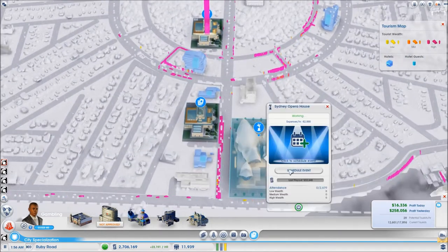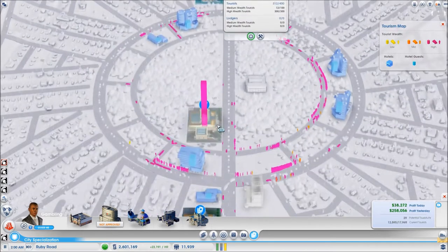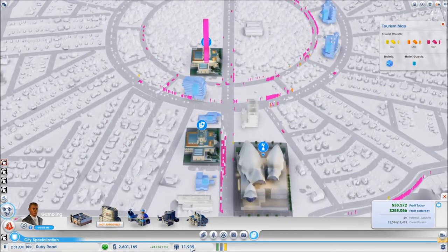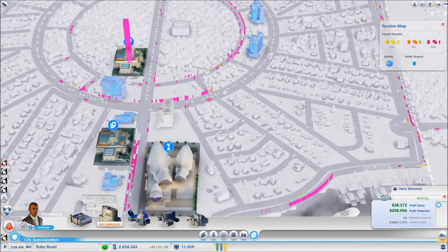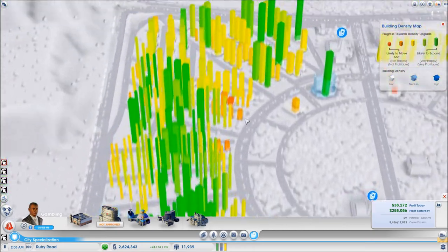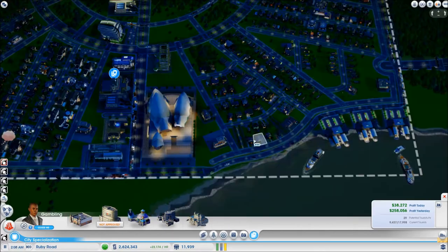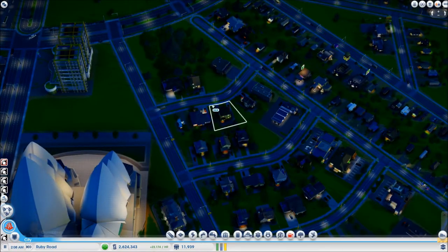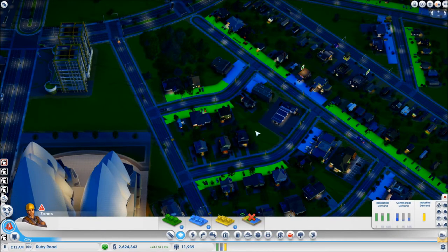Now it is becoming obvious that I really need to have more elegant casinos operational if I want to be earning more money. But if I want more of them operational I also need more workers, and if I need more workers I need to upgrade some of these low density streets into medium density streets. So I'm going to start from here, keeping my eye on the zoning and seeing exactly which streets need the upgrade, and I will be right back once I upgrade all these streets to medium density.